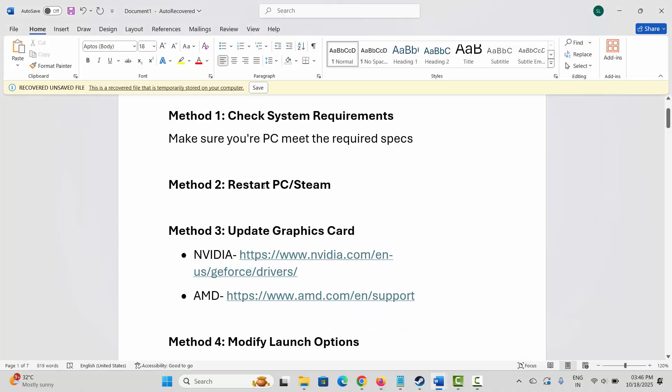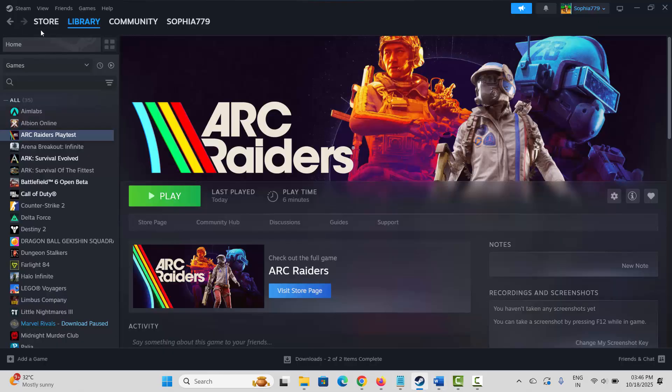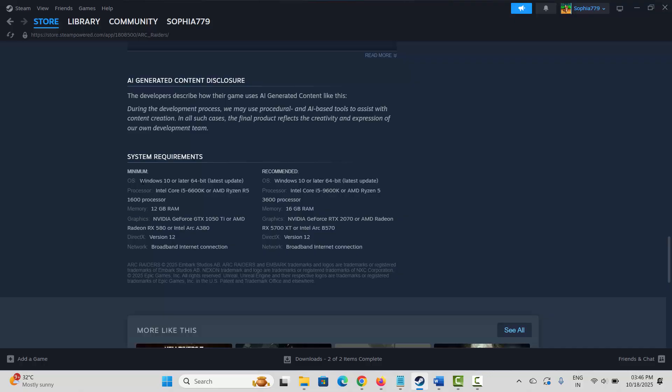So the very first method is to check system requirements to play the game. Make sure your PC meets the required specs. For that, go to Steam and the store page, search for the game, then scroll down and here you can see the system requirements. Make sure you have all these requirements and then try to launch the game and see if it helps.